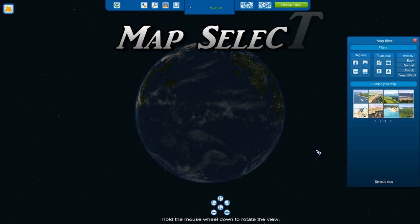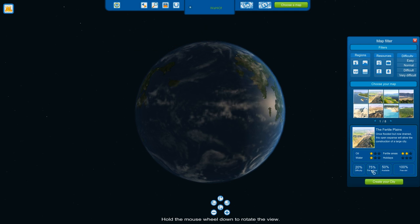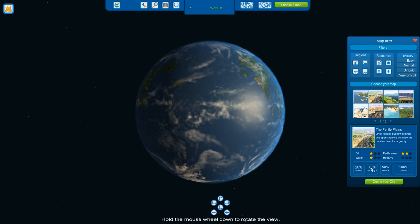Map selection: every time you select a map you have the difficulty, surface area, availability at the bottom, and the free slots. The difficulty tells you how hard the map is — usually based on how much transport the map has and how flat it is. The easier maps are substantially flatter and straighter, which means you don't have that many hills to take care of. Free slots shows you how many of these types of maps you can play again.